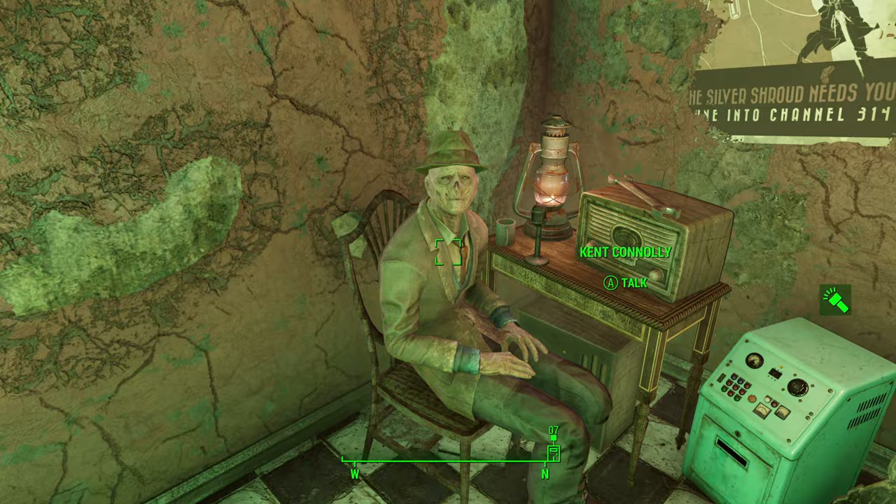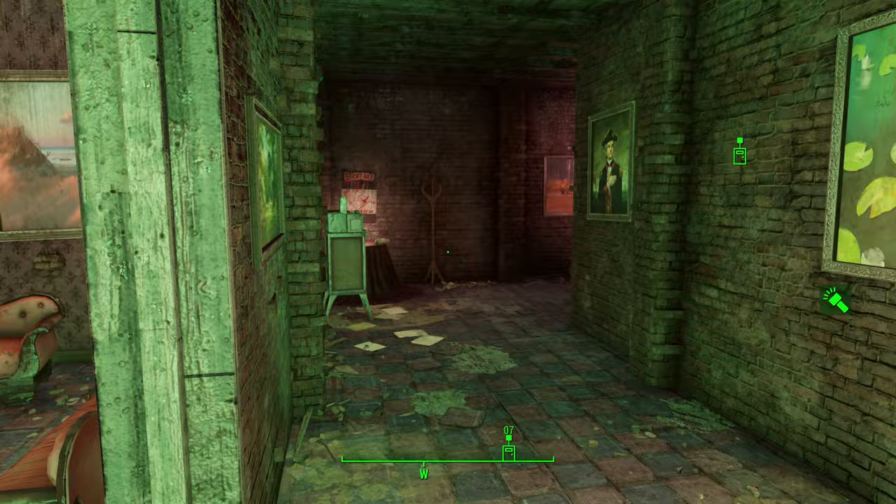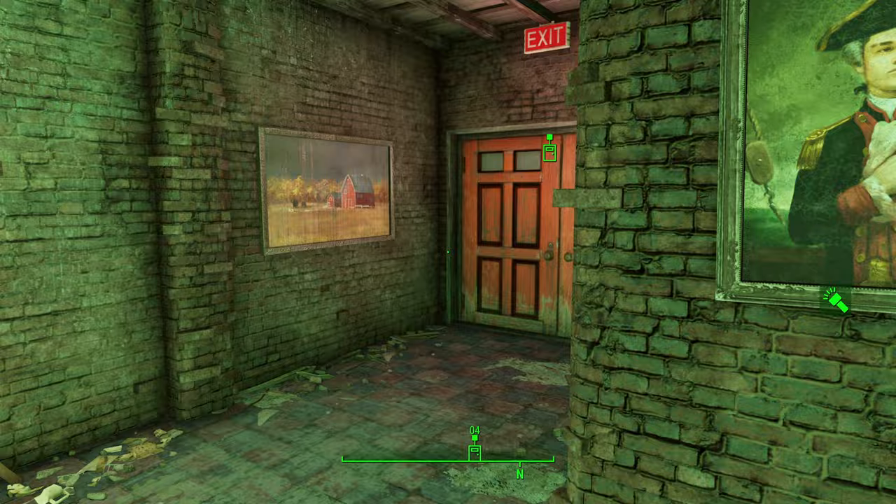With that, this will start a new quest called The Silver Shroud. From here you will need to travel to Hubris Comics, where you will get a copy of a prop of the Silver Shroud armor. Once you've got the prop, return to Kent and give it to him — in return he will give you the actual armor alongside a weapon. Go ahead and exit the Memory Den.